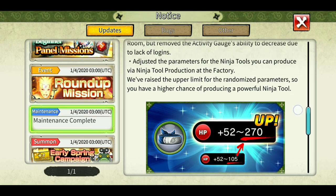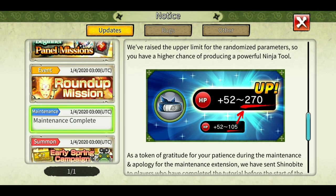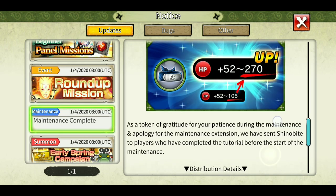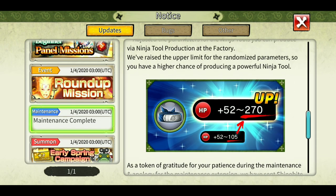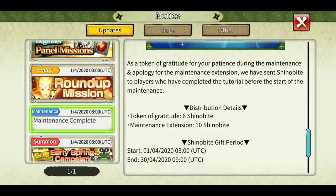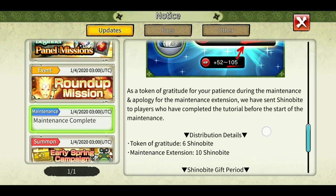The parameters of ninja tools produced via ninja tool production at the factory have been adjusted. They raised the upper limit for randomized parameters so you have a higher chance of producing powerful ninja tools. Previously the tool power upper limit was 105 and it is now 270 - very different. So you can now make cool and decent tools from the factory. They have also given us 16 shinobites as a token of gratitude.